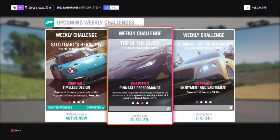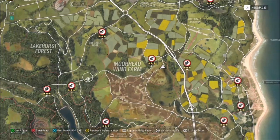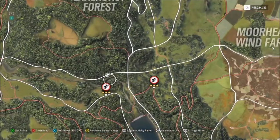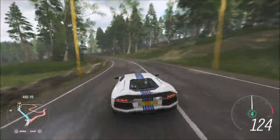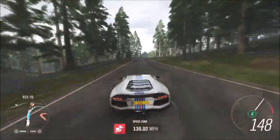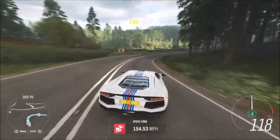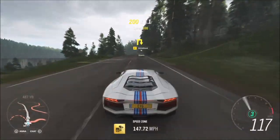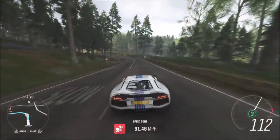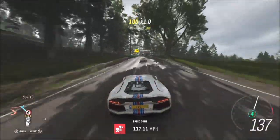The next challenge wants you to earn nine stars from a speed zone. We're going to filter our map to show all the speed zones available, then head over to the Forest Green speed zone. The reason for this is that three stars here requires a minimum of 90 miles per hour, which is super easy to achieve in a hypercar — you don't really need to tune it at all. Go through it above 90 mph, which you're bound to do, and you'll get three stars. Then just turn around, do it again, and do it one last time to get your nine stars.